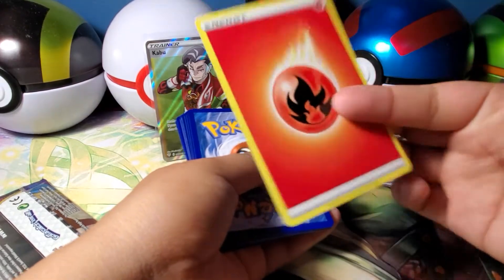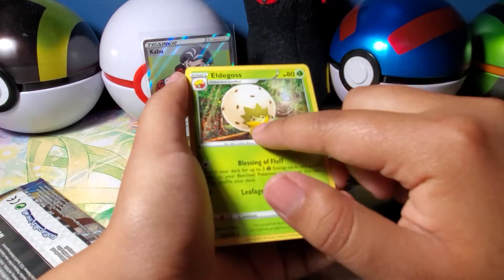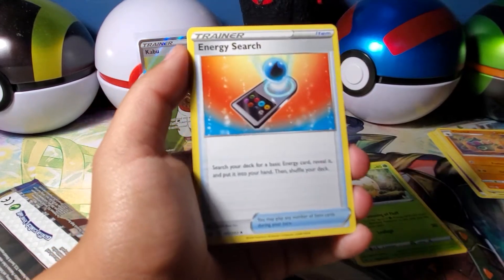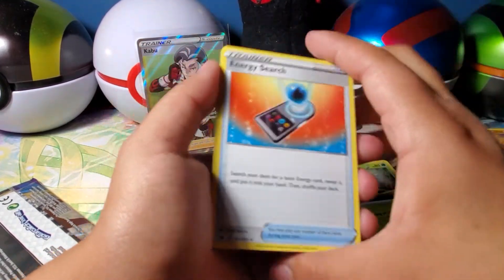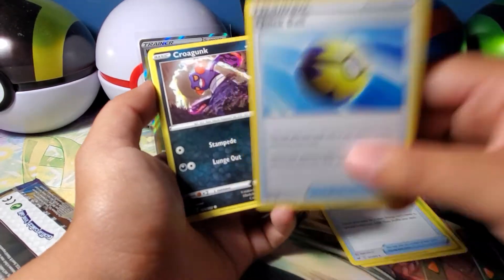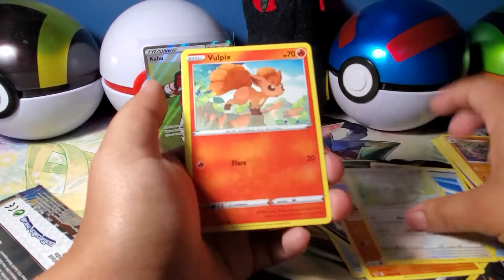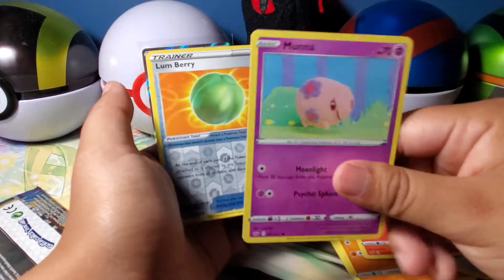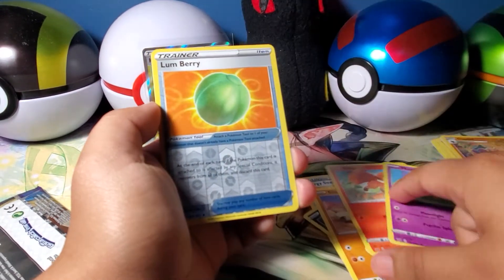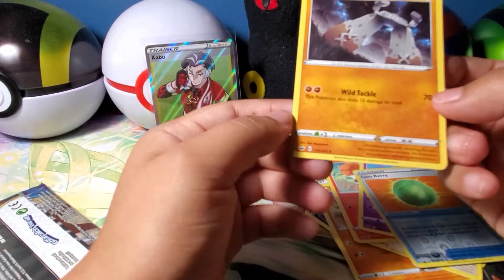This should be the energy - yep, got that right. Elder Gloss - oh, we already got the VMAX card for this Elder Gloss, that was a cool pull. Energy switch, quick ball - my favorite Pokeball is definitely the quick ball. Krogun, we get a lot of these snakes. Minccino, Vulpix, Moona - we get a lot of Moonas. Reverse Lymberry and Stonejourner is our rare.